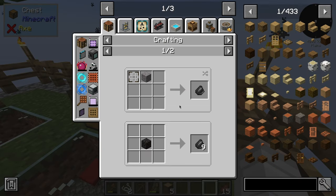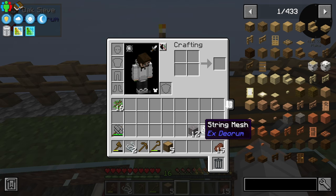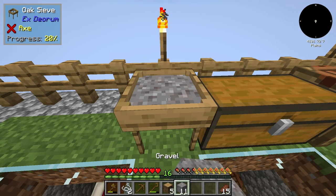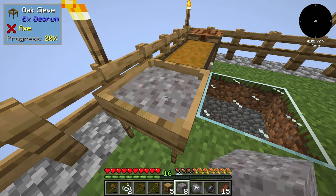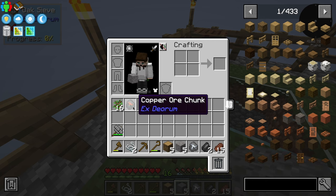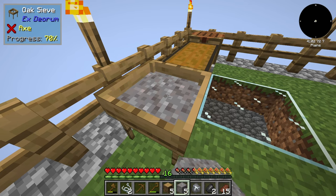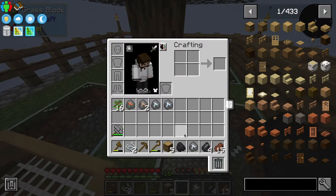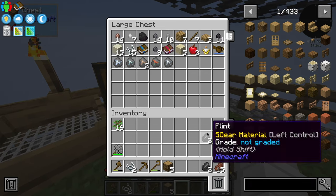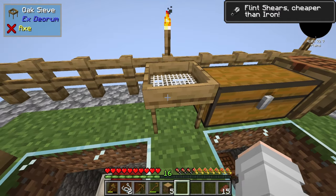We need flint shears. How do we get flint? We need a sieve and gravel to get flint. So oak sieve — place like so. String mesh in like that. And gravel — we just do this and keep going until we start getting stuff like flint. What did we just get there? Copper ore chunk! With that we can actually turn it into ore and then into an ingot. And the final piece of gravel — coal, iron. Good amount of stuff actually.